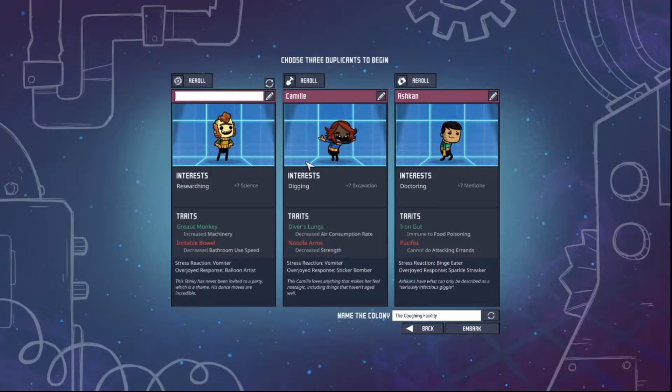Now, what do we want to call these people? I think we should keep their names — that could be interesting. Maybe if anybody in the comments has ideas for names, we could keep that. I'm trying to think of a good name for the colony. Because this is what I called one of my previous colonies — I called it Civvius Dump. Here's one: Civvius Cesspool. How about that? Civvius Cesspool. Alright, let's embark.